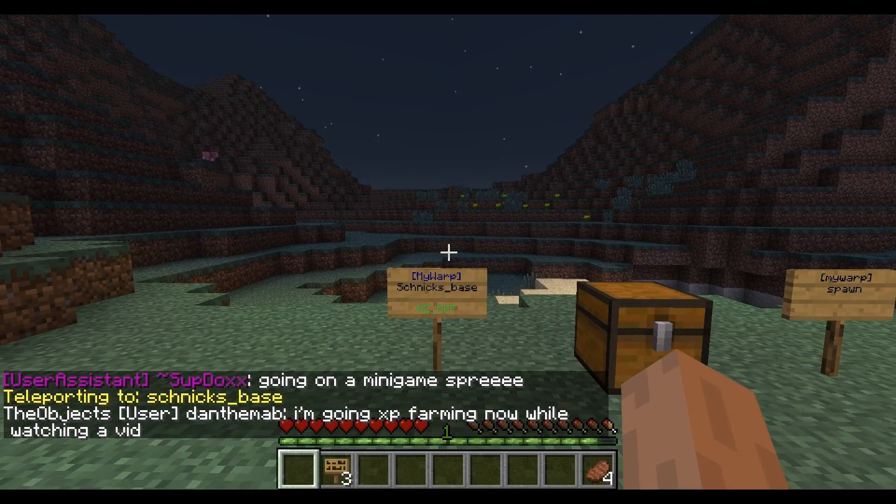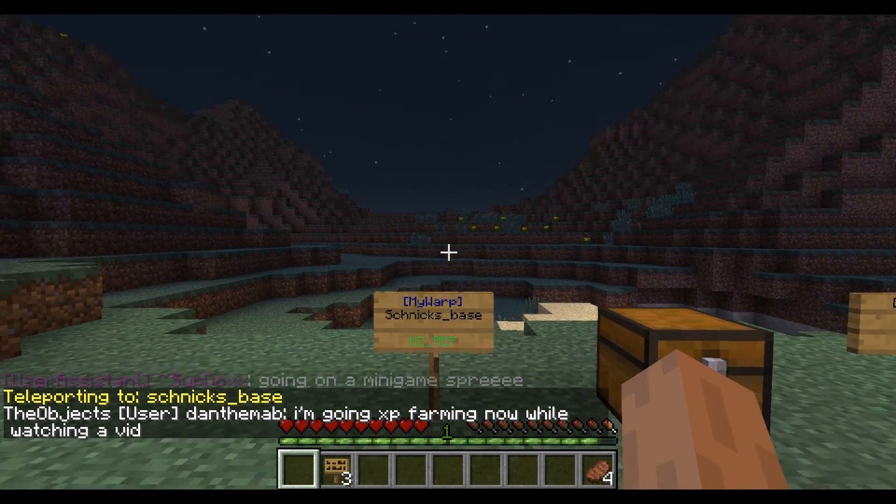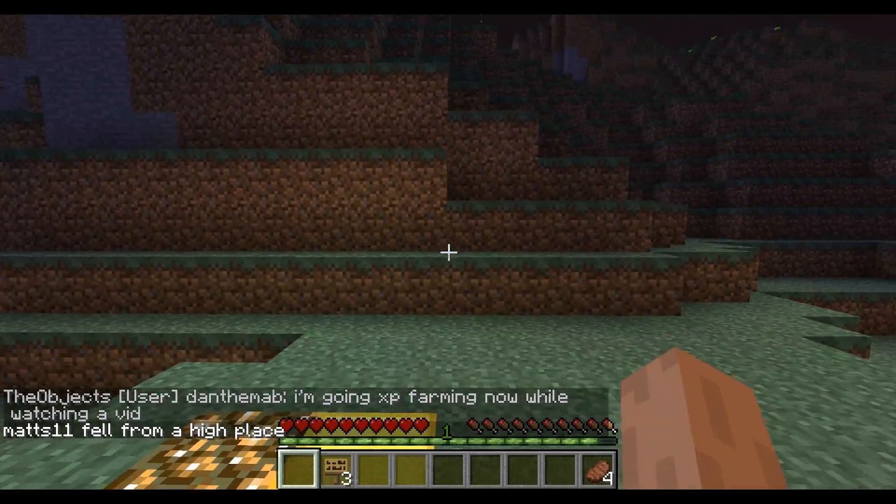Now you want to be facing the way that you create the warp in. I was facing this way — if I was facing a different way when I created the warp, then when I warped it would send me facing that direction instead.